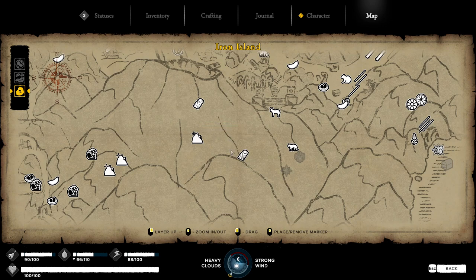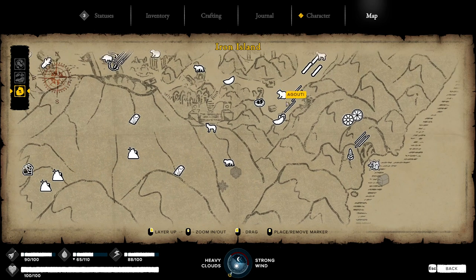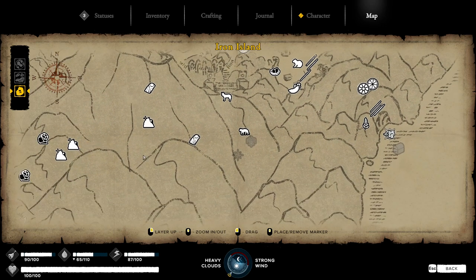Go ahead and farm the iron. Grab the cart, fill it up, mine one iron node, come back and sleep to get energy back, then gather resources from the ground and stash your ship. Then go back and do it again — back and forth about three times until you've got all the iron. Then you're good to go.